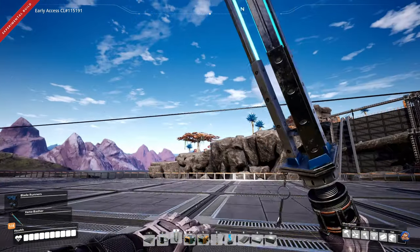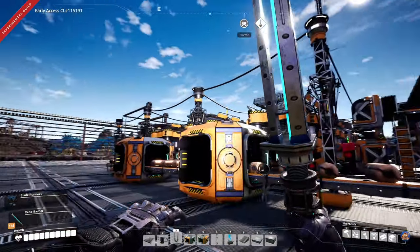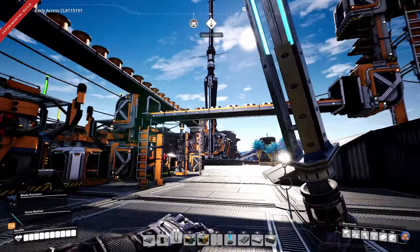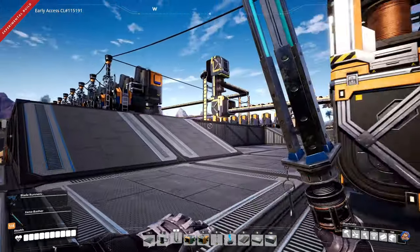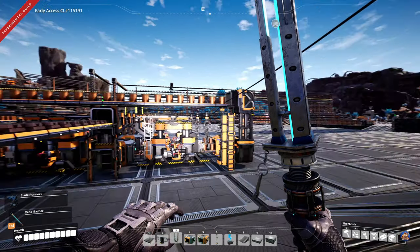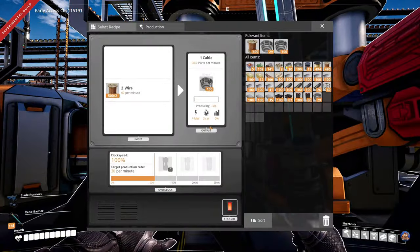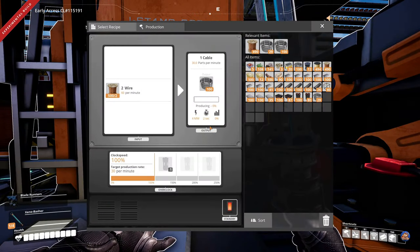Welcome back to Satisfactory! Between episodes I haven't really done that much. I've just organized these things and made sure that we have six constructors making copper sheets. I've done this a bit more tidy — same over here — connected everything up so that we have wire going out. I need to connect up the eight new smelters so we can produce more wire and thus also more cable, but that's something for a later point. For now we have one machine making cable, which is fine for what I'm planning to do in this episode.